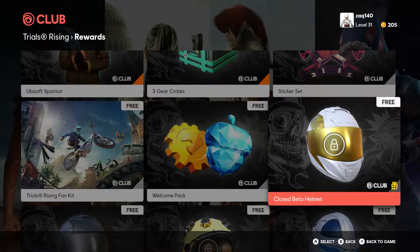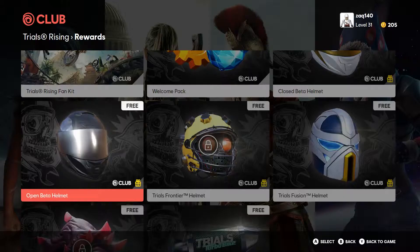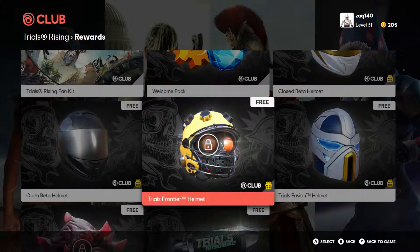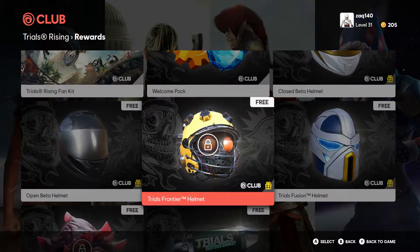Or a welcome pack. If you participate in the closed or the open beta you can get these helmets. If you played the Trials Frontier app on the phone and linked your Ubisoft account information, then you're able to get this helmet.